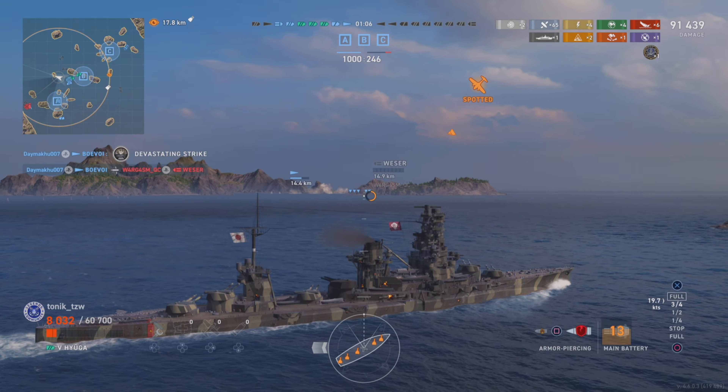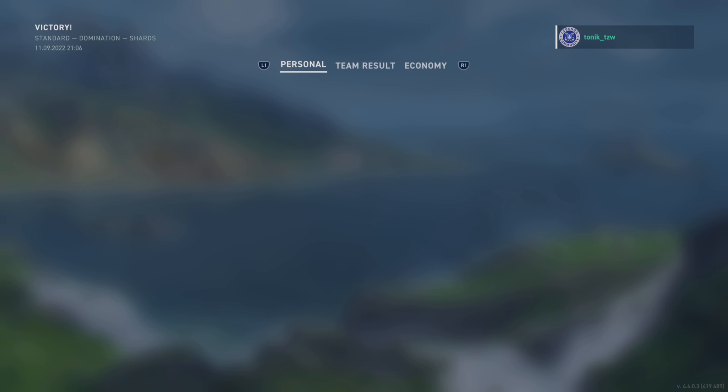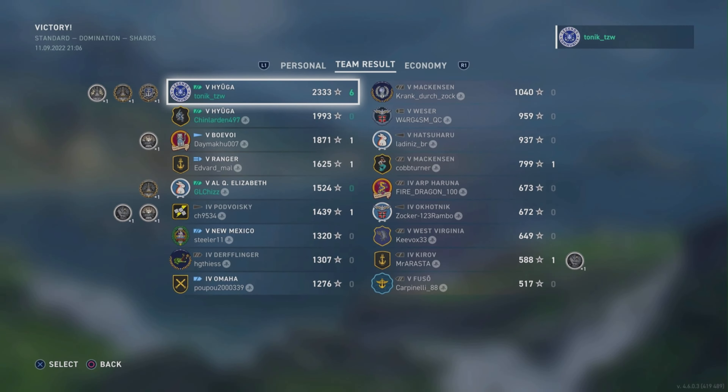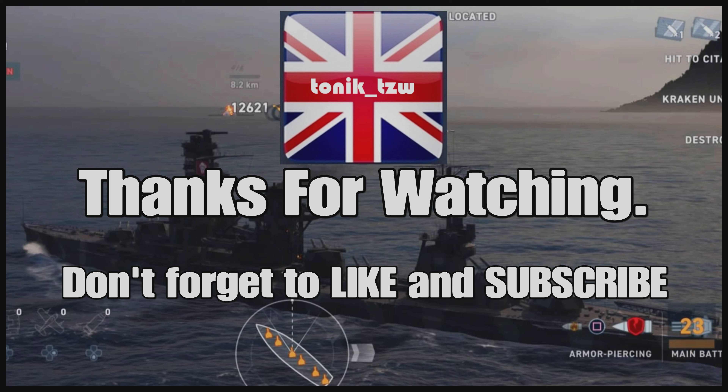It looks like our destroyer is in secondary range with his torpedoes ready — and this Weser is not long for this world. He takes him out for a dev strike. I do pick up the Kraken, plus a Fireproof and a Dreadnought. It's very nice to get a six pack rather than a bog standard five for a Kraken game. Hard fought — three battleships against three battleships and two destroyers on that cap, then taking the attention of the carrier. We finish top of the board. Chin finishes a respectable second and Cheers splits the board at position five. We're getting ever closer to Kraken number 100 — until next time, take care and goodbye!